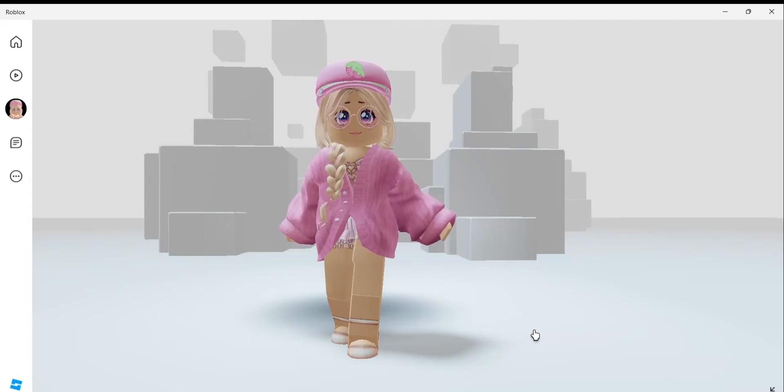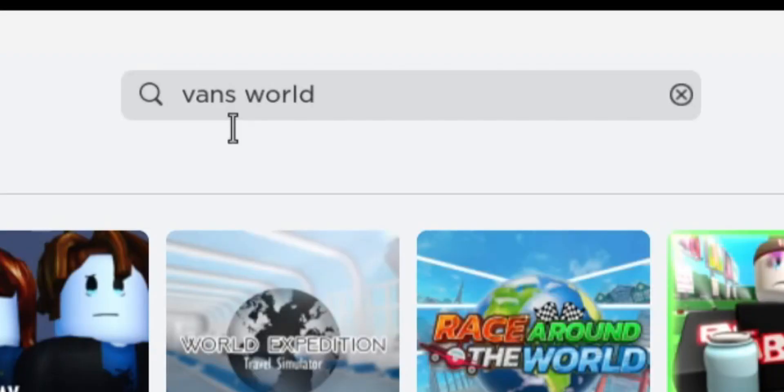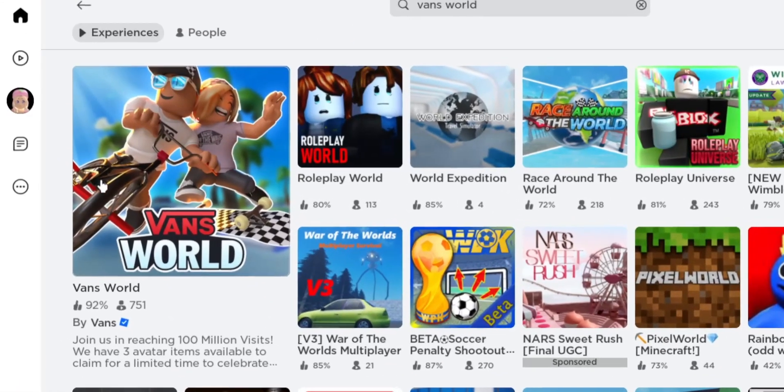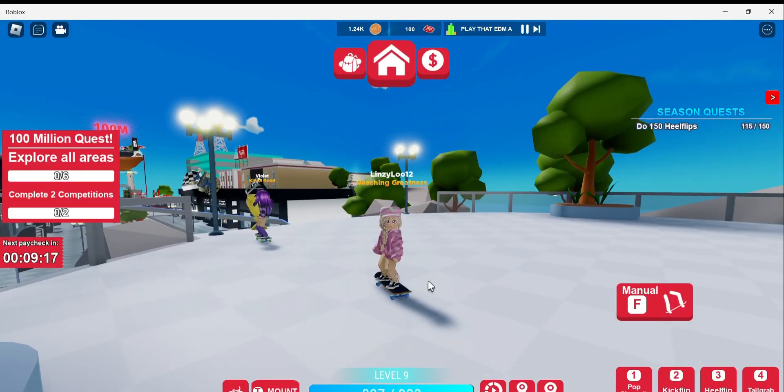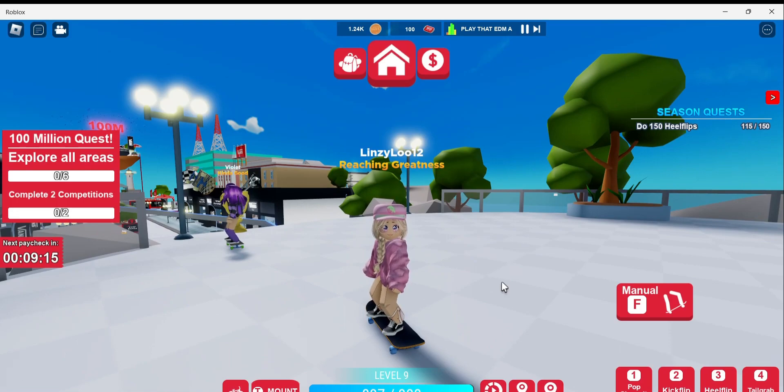Hello, my name is Lindsay and today I'm going to show you how you could get a free accessory, a free hat accessory for your Roblox avatar. So let's go ahead and get started. In the search bar I'm gonna type in Van's World and we're gonna click on this game right here — we will have it linked down in the description. Getting this item is pretty easy, all we need to do is claim it, so just follow where I go.